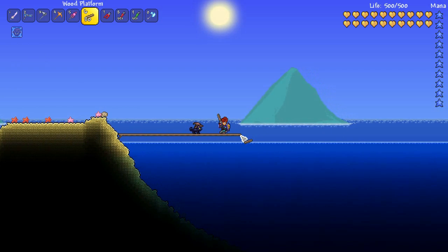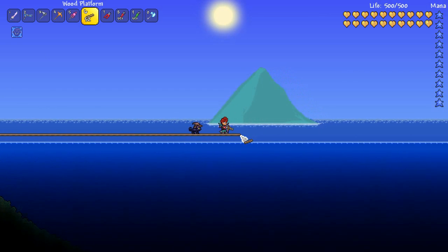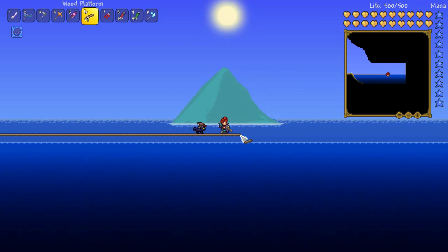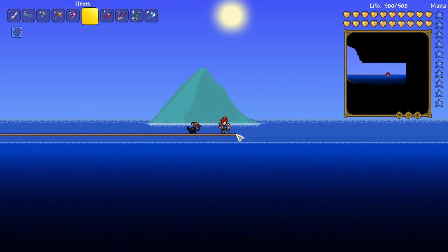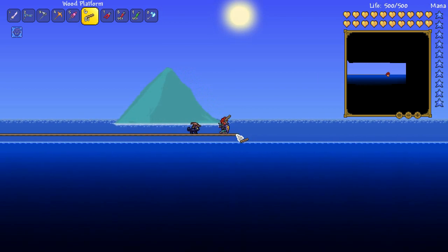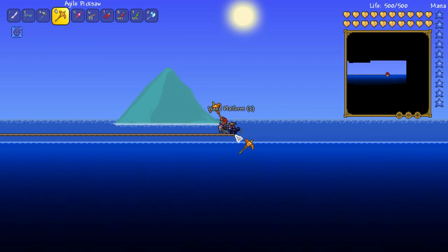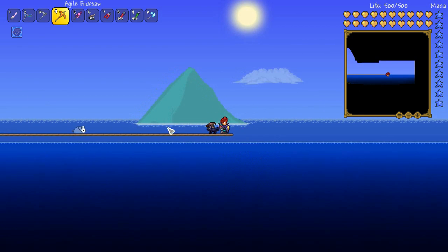So the first thing you want to do is just start platforming your way out over the ocean. You can see the screen stops scrolling so you know you've reached the edge. Then I usually just head back a little bit and wait until I can just sort of see the shoreline on my mini map and I know I'm roughly in the middle.